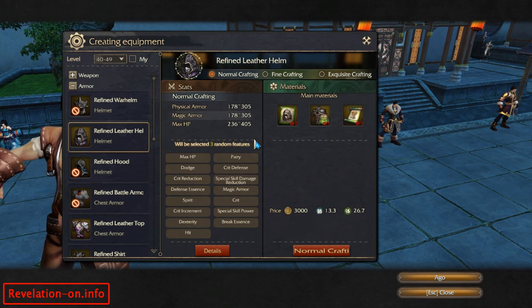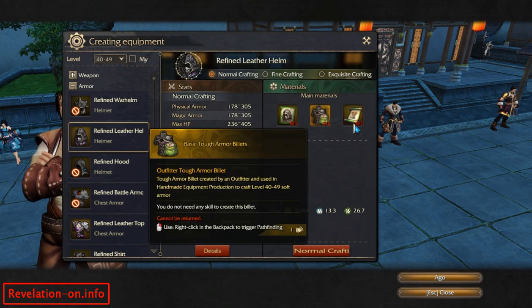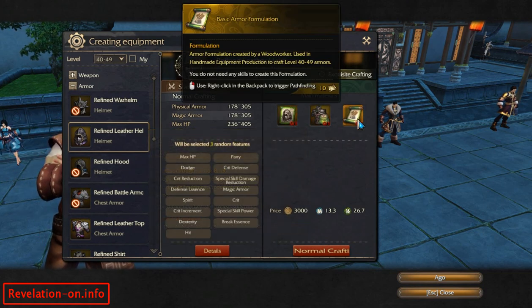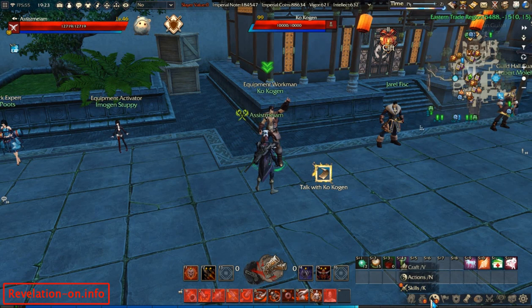Now, where do we get materials to craft them? The first two items I'm going to talk about are billets and formulations. You will get them from your crafting — let's close this window and open the crafting window.